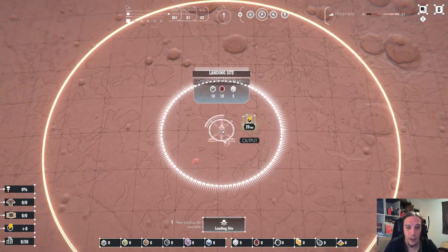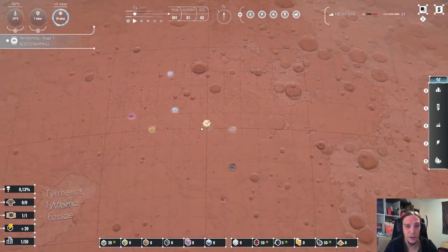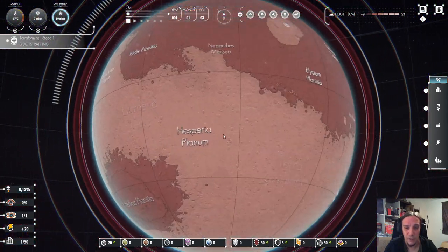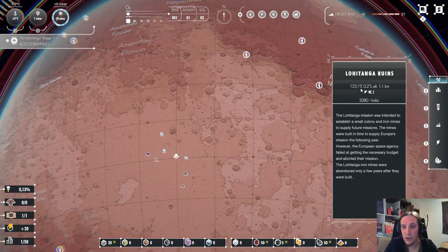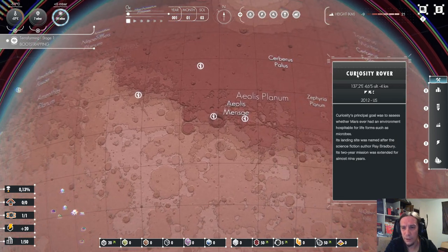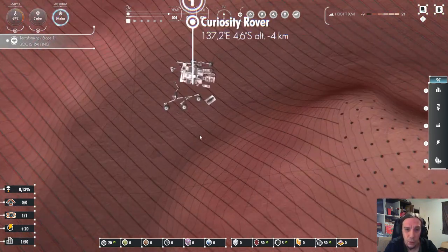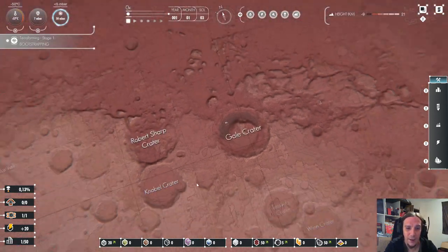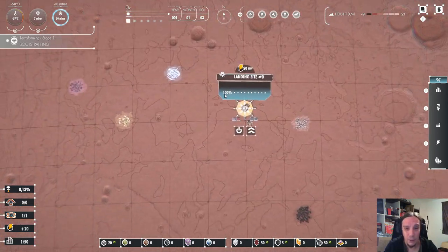The landing site is our first contact on the surface of Mars. What's really fun about this game is the topography map is pretty cool and it features a lot of fictional landmarks as well as realistic landmarks. I've discovered here the Curiosity Rover. It's really cool to see all these actual things and see how astronomy does the magic.